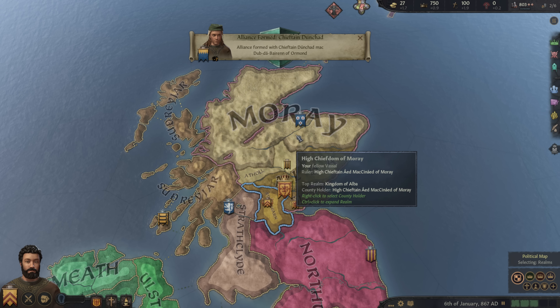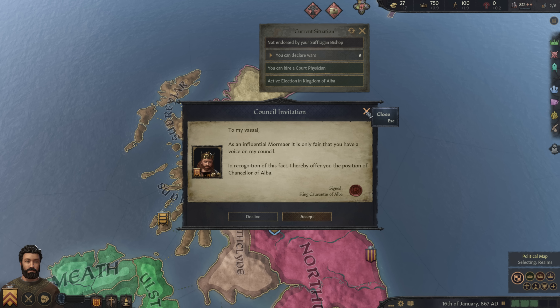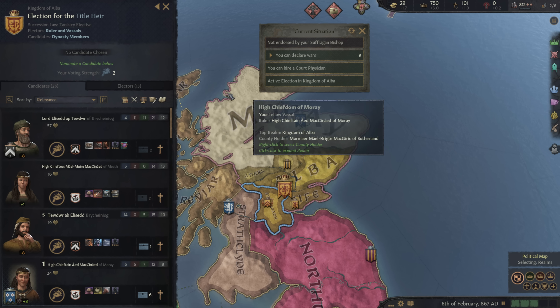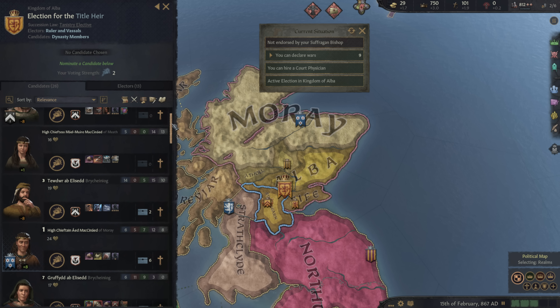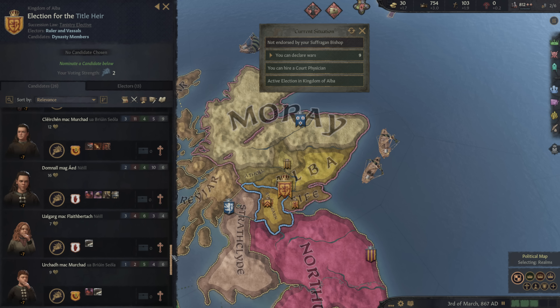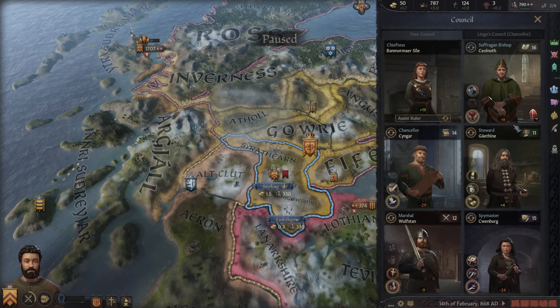We've got our marriage proposal accepted, so hopefully we'll produce an heir sooner rather than later. More importantly, we have a powerful ally to get started. It looks like I'm going to be placed as chancellor to the king — that's pretty cool, nice to have right off the bat. There's an active election in the Kingdom of Alba, so we have an elective kingdom. Interesting. Can we vote for myself? That would be fascinating to become king right off the bat.